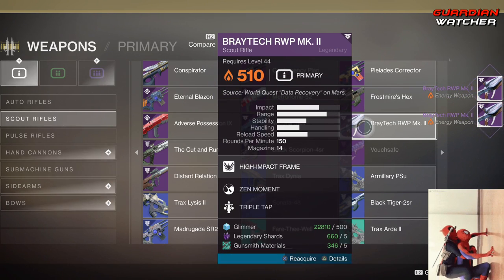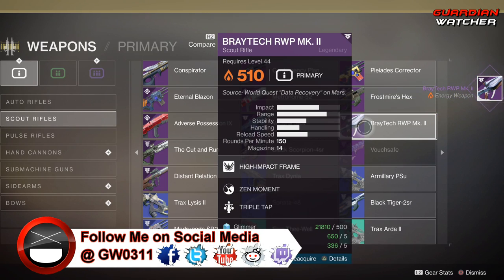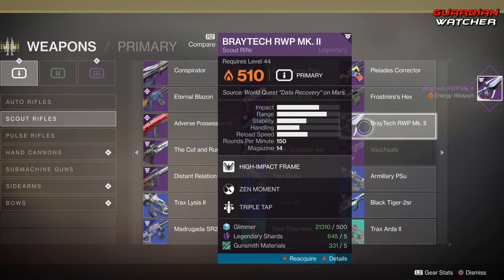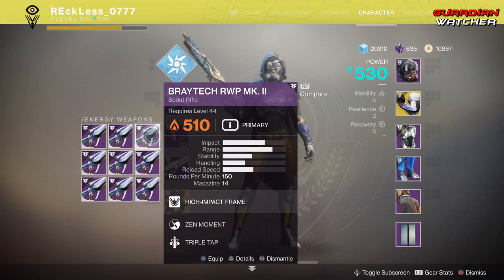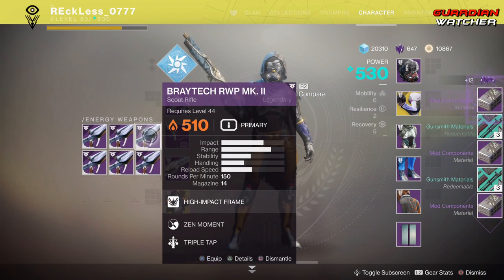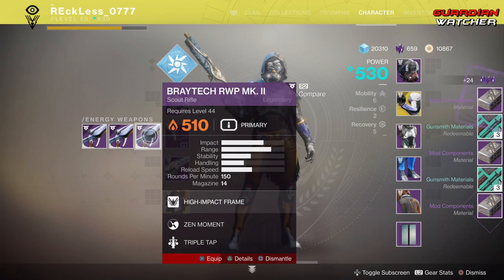With that you are technically spending 500 glimmer, 1 legendary shard, and 2 gunsmith materials, because you are going to get 4 legendary shards back as well as 3 gunsmith materials. So that is a win-win. Shout out to my clan member Black Panther for pointing this out, as well as shout out to Indica for actually finding this in general — because this is ridiculous. After you have all of them, go ahead and dismantle — guaranteed mod component, 4 legendary shards, and 3 gunsmith materials.